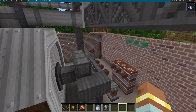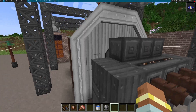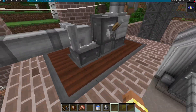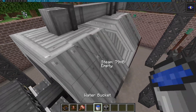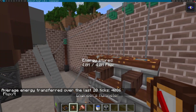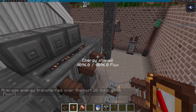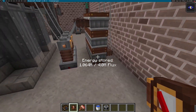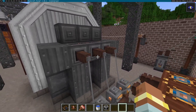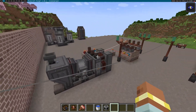The steam turbine will convert steam into power — about three times as much power as a single diesel generator will. Let's turn these on. As you can see, we're now converting water into steam and we're now running. I'm full on power on this one here, so it will pause the power output. Regardless, it will generate three full HV inputs worth of power, or around about 12,000 FE a tick. This is enough to replace three diesel generators.